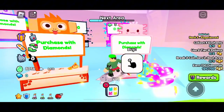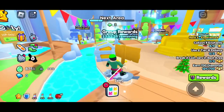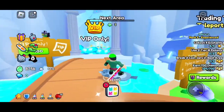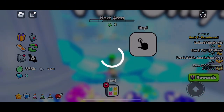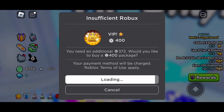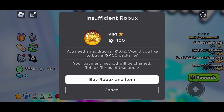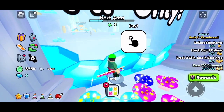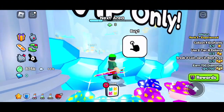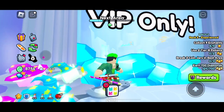I used to have the actual water one in Pet Simulator 99 — I should have waited longer until this game came out. Look at the VIP only area! I had that in PSX. I wish I could get it — it's 400 Robux and I only have 28 Robux. The VIP rewards claim area looks so cool.